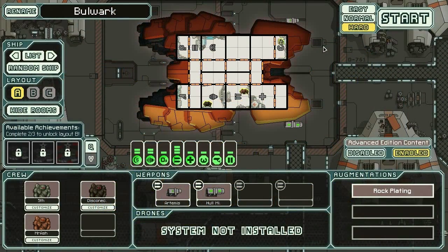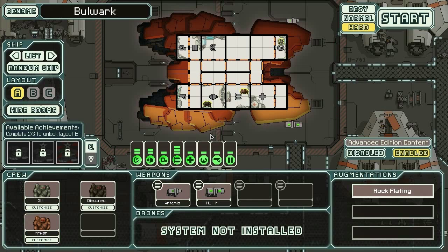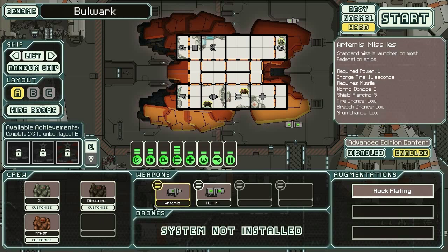Hey everybody, Fifth Horseman here playing more FTL. We're in the Bulwark today with Disconnected Soul and Mr. Ash. This is the best boarding ship in the game out of all the ships that don't start with the teleporter. Other than that it's kind of garbage, so we've got to fix the missile problem.